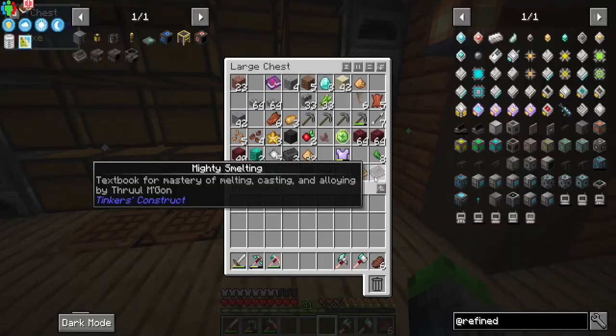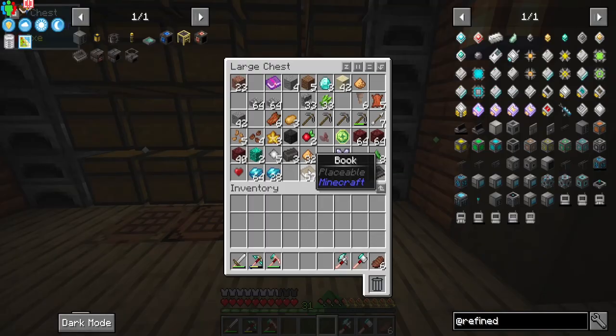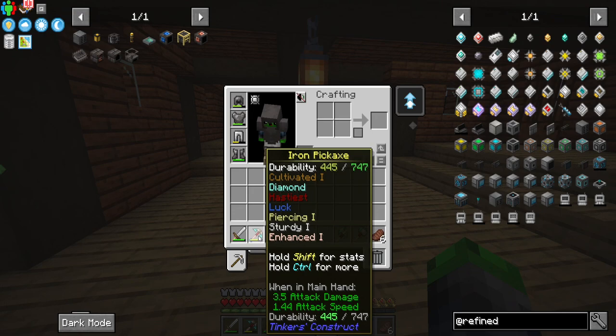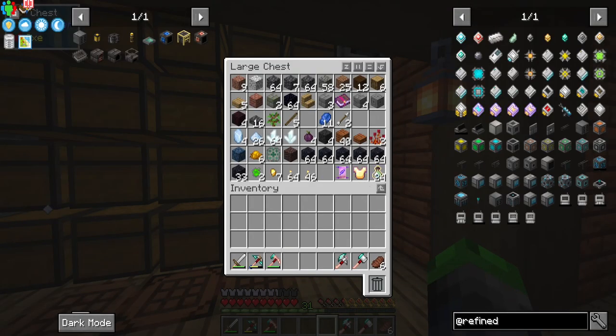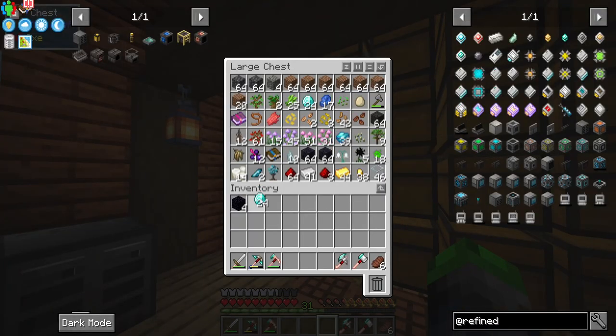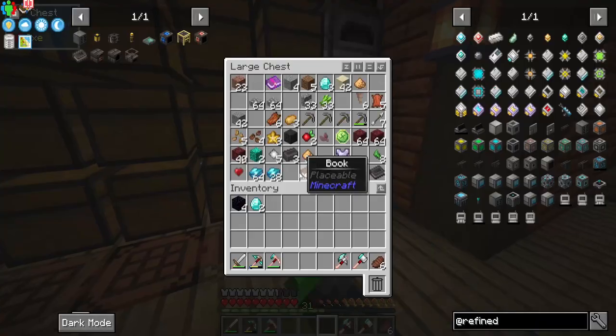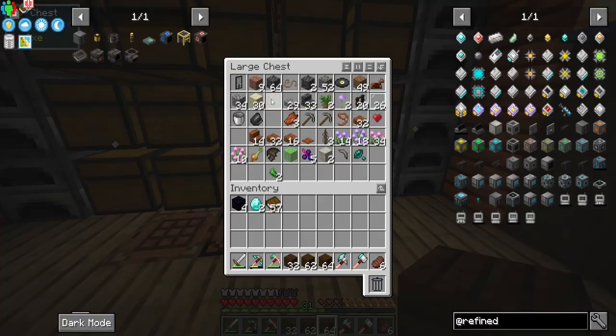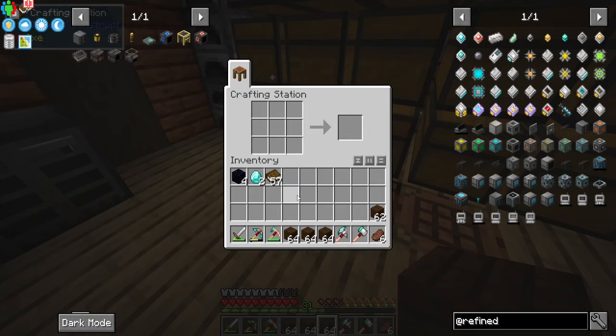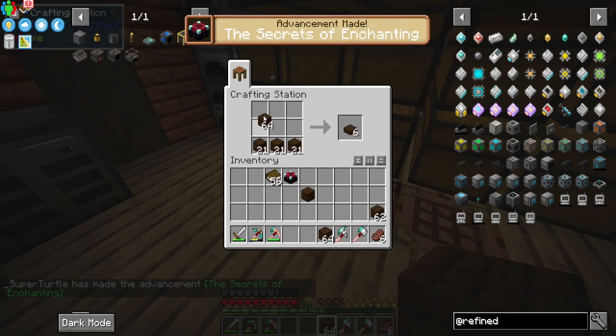We might also want to get an enchanting table set up, because I've got 57 books. I don't know if we can enchant these tools, but we definitely need Fortune. I think we should do that now — I've got the obsidian, the diamonds, and the books. I've got a good amount of dark oak logs which are simple for me to get. Setting up the enchanting table and getting some advancements.